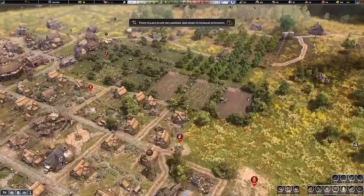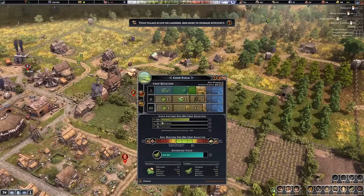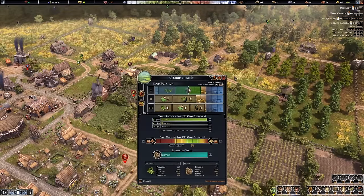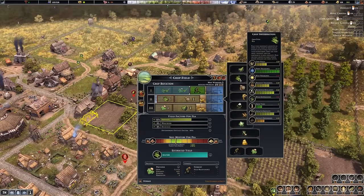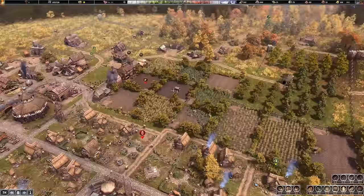I spent some time reworking all of my crops, so now we have proper crop rotation and they all follow the same template — no more hodgepodge. I intentionally rearranged a few things because I was getting really tired of things like my peas dying to heat stress. Now they're either at the beginning or end of the growing season and should never be growing during summer. Hopefully this means more consistent food.